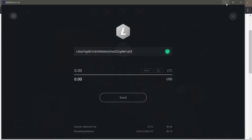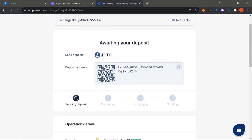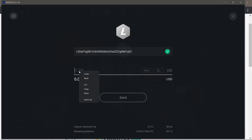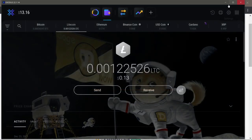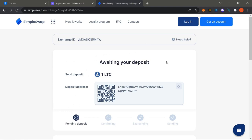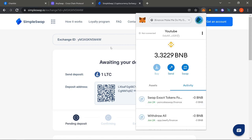This is your address where you'll send one LTC. Copy that address, go to Exodus, paste it as the recipient, and the amount to send appears on screen — you can click it to copy. After sending, it'll take about 10 to 20 minutes and you'll receive your funds in MetaMask. Trust the system — that's how I got all my BNB.